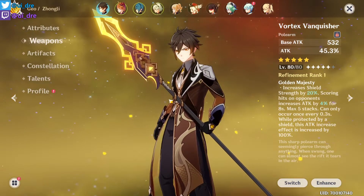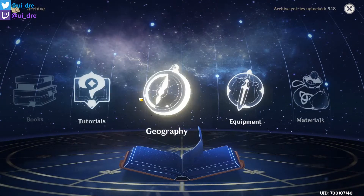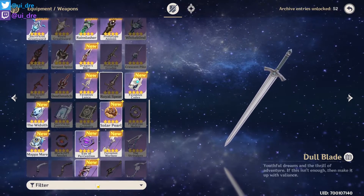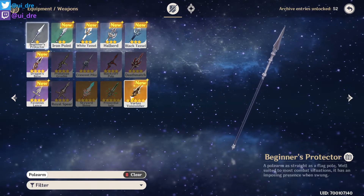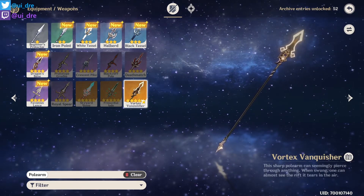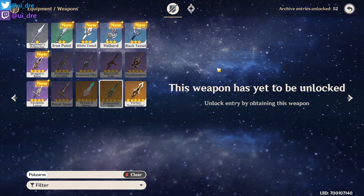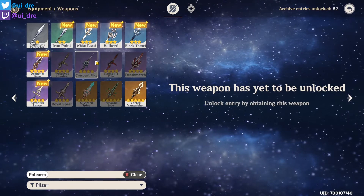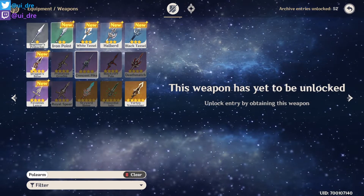If you want to run a full DPS Zhongli, I would recommend the Crescent Pike, which you can get from the Blacksmith. These are all the polearms in the game — if you want to go for a DPS build, these two are very close. The Crescent Pike will outclass the others, especially because you can refine it easily. It is a craftable, free-to-play weapon, so it will outclass any other weapon DPS-wise.